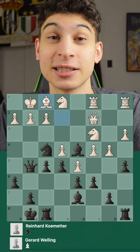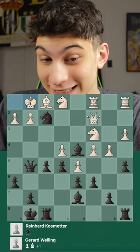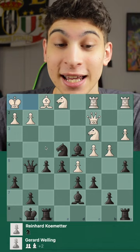Knight h3 check, forcing the king to h1. Knight takes f2, forcing the king to g1. Knight takes e4, discovered check on the king, forcing the king to h1, and now knight g3 check. In this position you have to take the knight with the pawn, and now queen h5 checkmate.